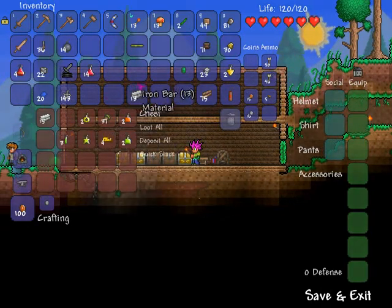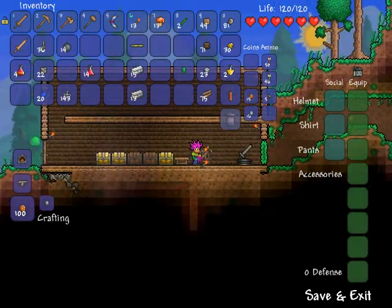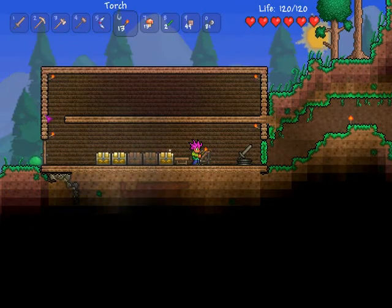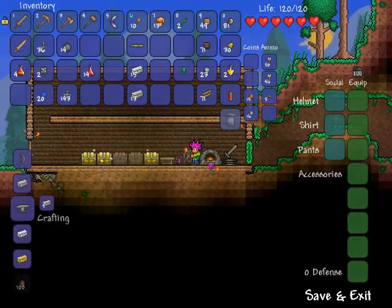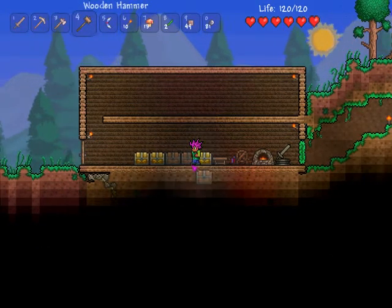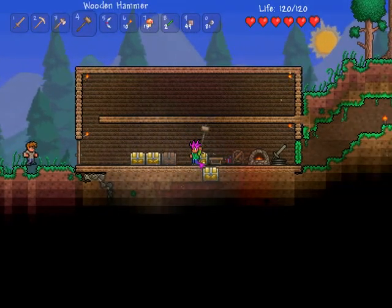We're going to take out our iron bar and our silver. And we're going to put down our sword statue — I really don't know what the statues do, but I heard that they do do something, so we'll have to see. Now what we'll do is we will make a furnace.